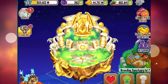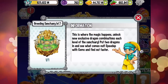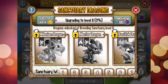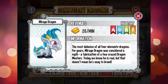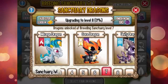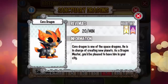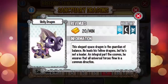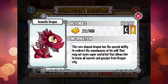At breeding sanctuary level 7 we unlocked the Mirage Dragon — check it out! It has a very good gold per minute ratio. We also get the Element Dragon, the Core Dragon, the Pure and Light Element Dragon, and the Unity Dragon — three element dragons total.